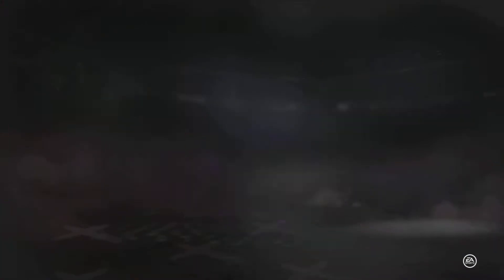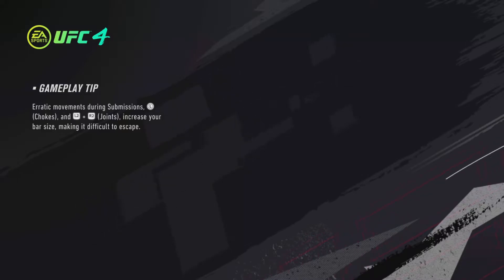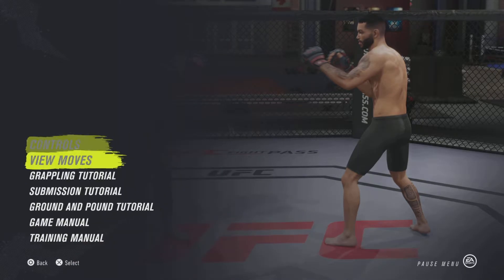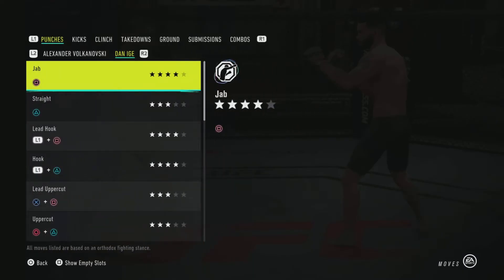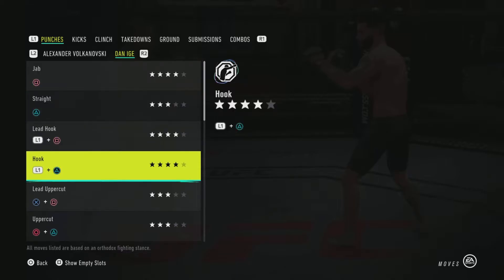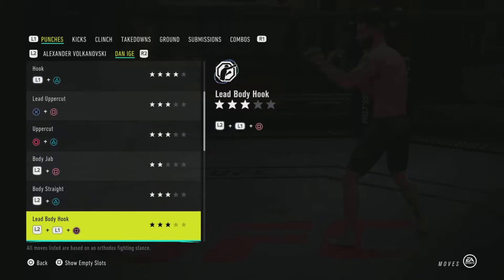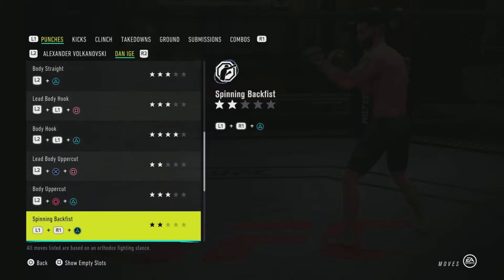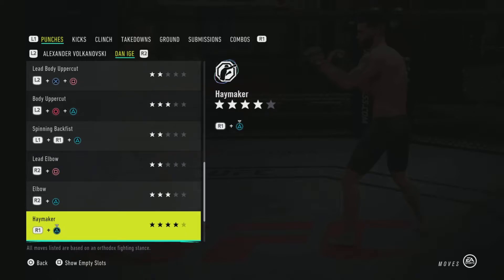So we're going to get into his move levels. I usually don't show this but this is why I feel he is a hidden gem — because of his move levels. He has really good punch levels and kick levels for being a lower tier fighter. Look at that jab — Level 4 jab. Level 4 lead hook. Rear hook Level 4. Level 4 body hook. He has a lot of level 4 punches that fighters down there don't have.